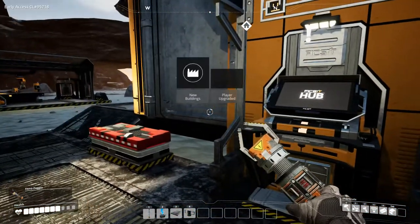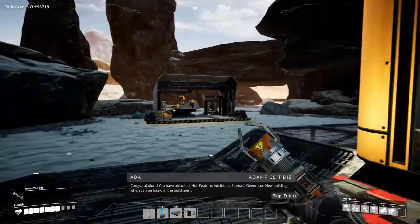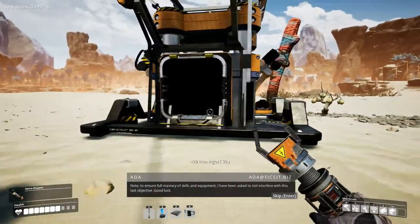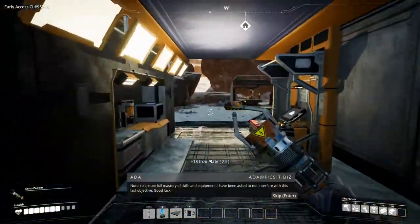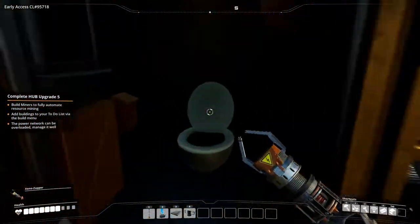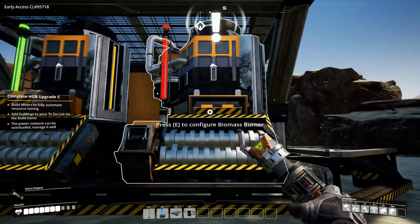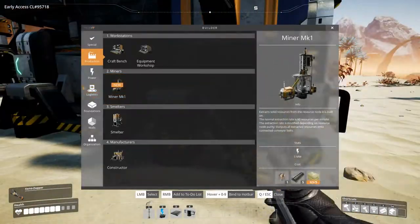New buildings and the player upgrade! You have unlocked hub feature, additional biomass generator, new buildings. ADA is very informative but sometimes she talks too much. She says she's been asked to not interfere with this last objective - good luck. Thank you ADA! So we got another biomass burner and we can now make MK1 miners.